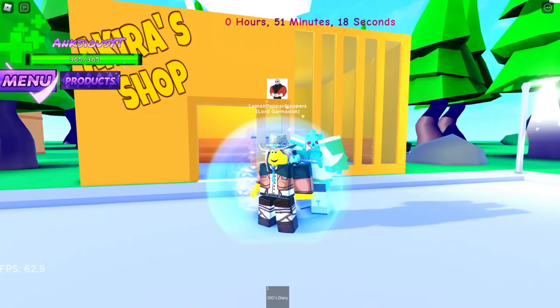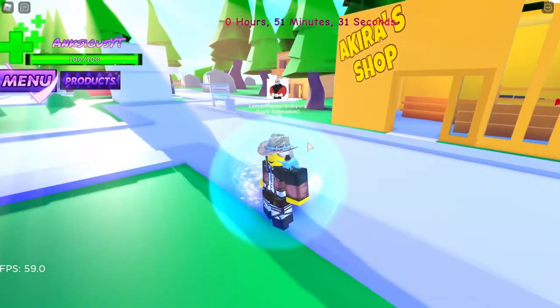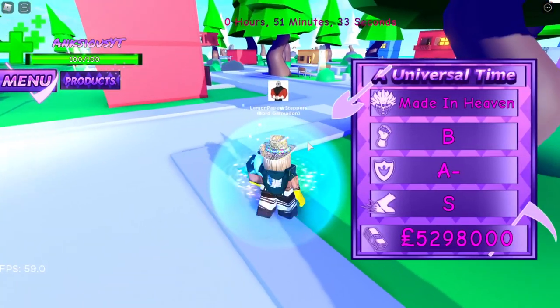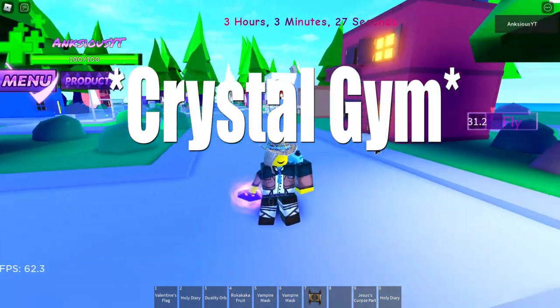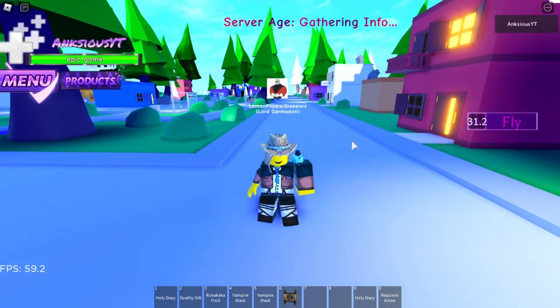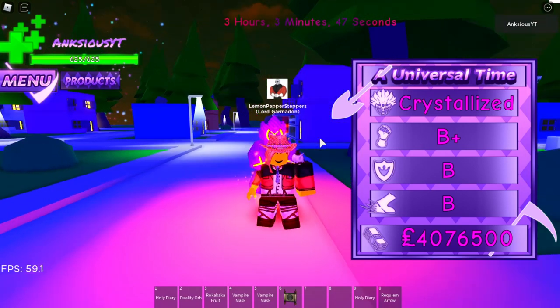Go ahead and use your first diary. You should get Seamoon, and then go ahead and use your second diary. And now you should have Maiden Heaven, which is kind of broken right now. Once you have Maiden Heaven, you're actually going to have to use your Star Gem right here. And now you have Crystallized, which is exactly what we need to actually get Planet Shaper.